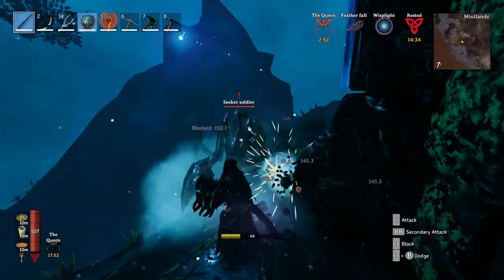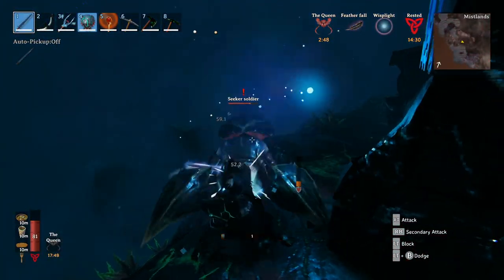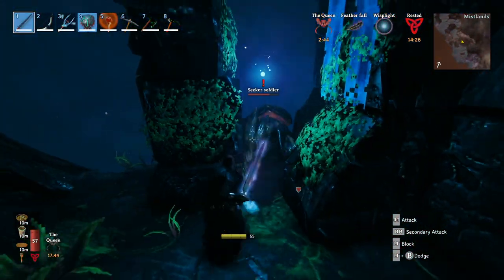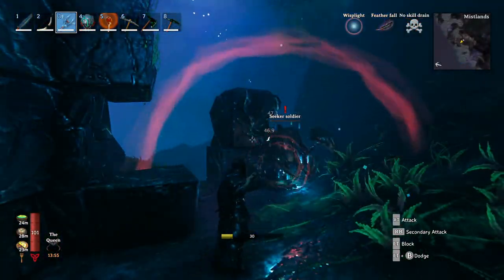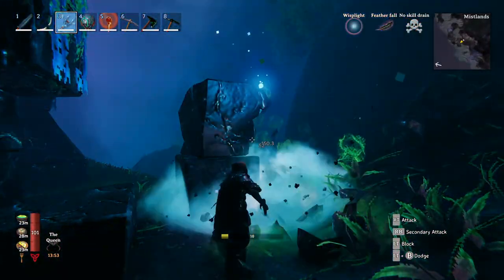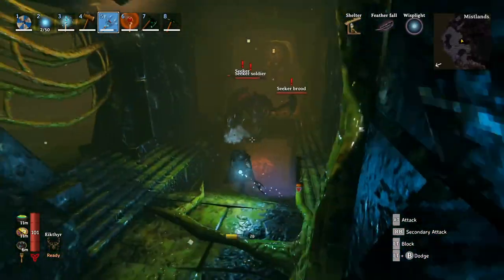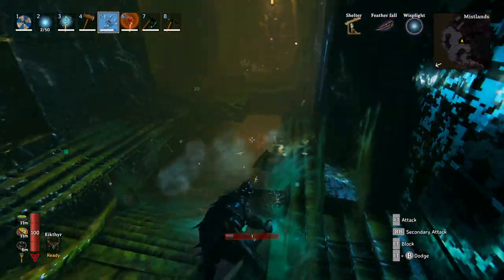The Seekers are the brand new enemy type in Mistlands, and when you kill them they drop something called Carapace. Carapace is used in a whole variety of things including the brand new armor set, Carapace arrows, bolts and more. You'll also get Seeker meat from killing these guys, which you'll need for a whole bunch of recipes. If you find some Soldier Seekers, you will get Mandibles when you kill them, which are mainly used for weapons.